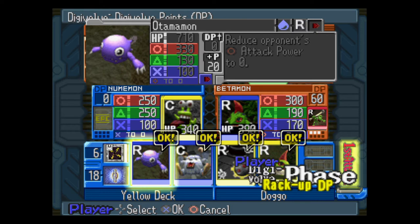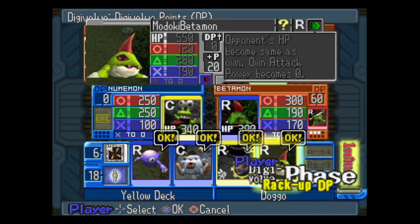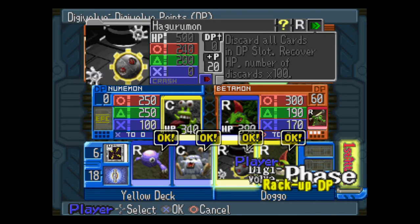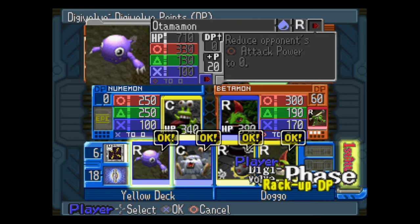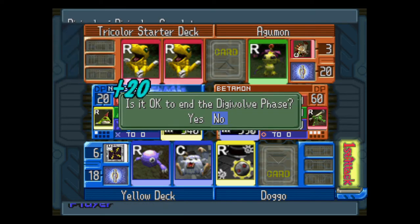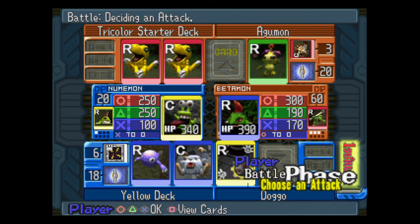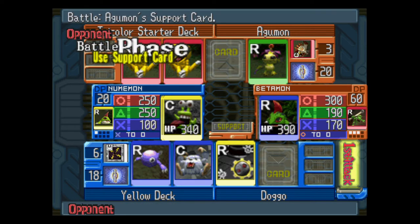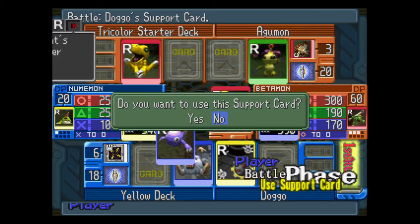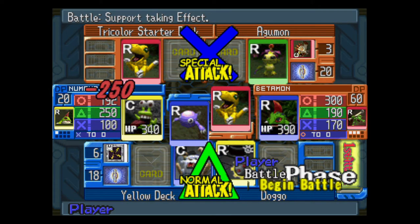Alright, so this time we're going to keep this one. We're going to keep our Otomomon because we don't want to use him. Opponent's HP becomes the same as own, my attack power becomes zero. That would be fine if I had something like a crash or a counter, but as I don't, we're going to put Madoki Betamon in there and use health kick. The downside is if he hits me with this attack, we lose.